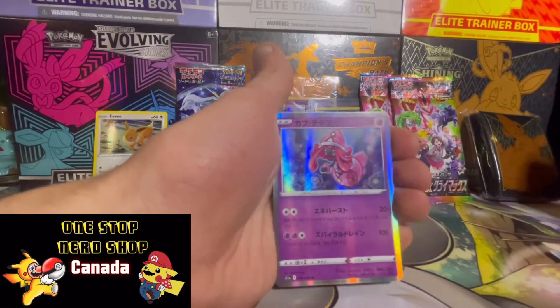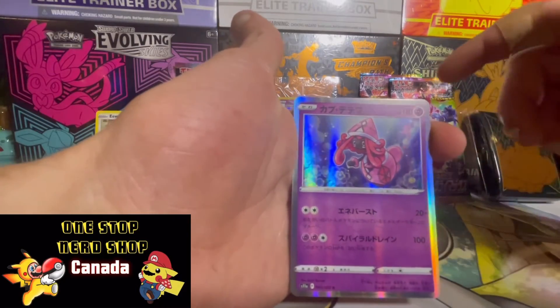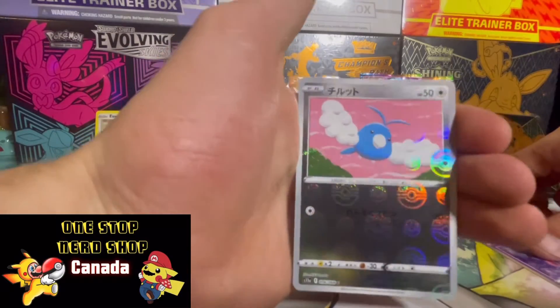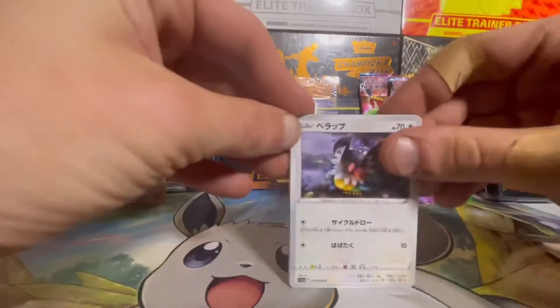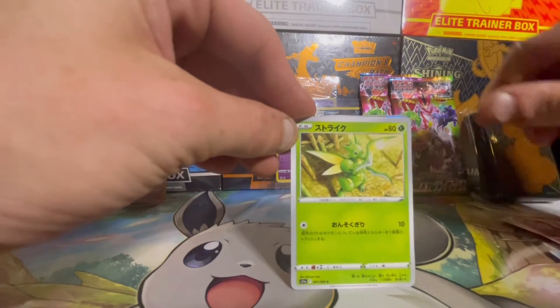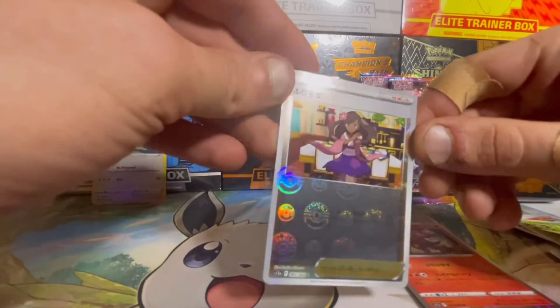Oh, that's a very nice shining — that's one of the Tapus, I believe that's Tapu Lele, but I could be wrong. And look at those awesome Poké Balls — this is why we love the Japanese cards, you don't get to see this every day. Second pack, wish me luck. Look at that artwork — Saithia — and a trainer. Look at how nice these reverses are, and a Volcanian holographic!